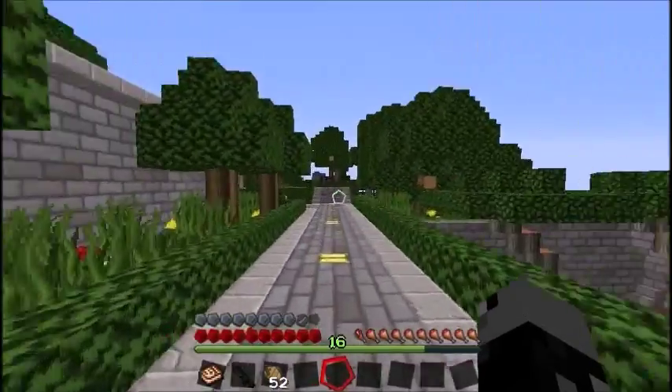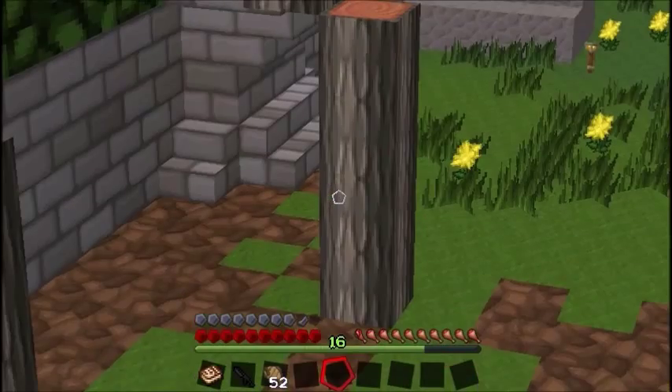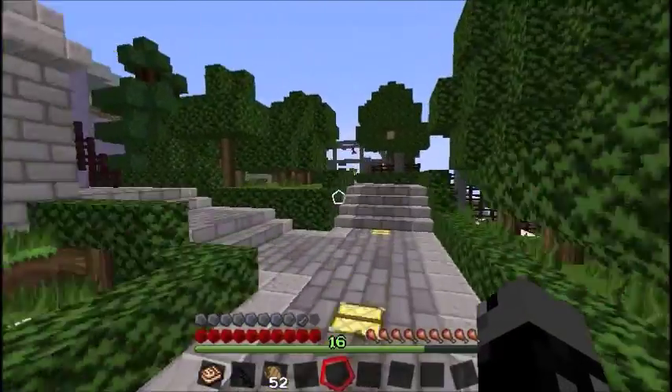I'm kind of confused at this point trying to figure out how things look. This is a better view. I made some cool little arches going up to the pathway. I don't know, tell me what you think about this as well please, because I really don't know what to do with it.